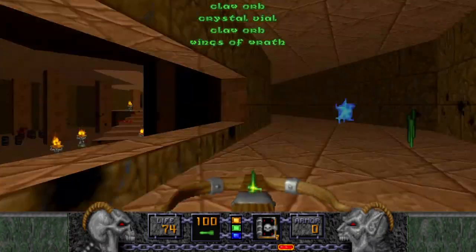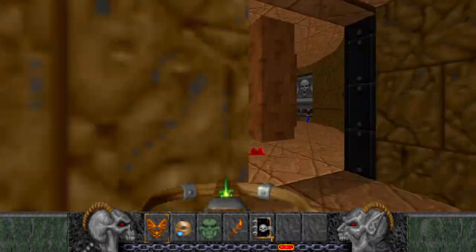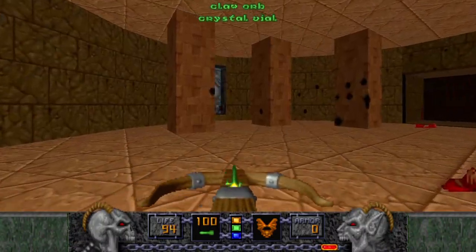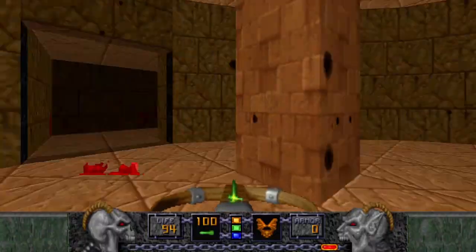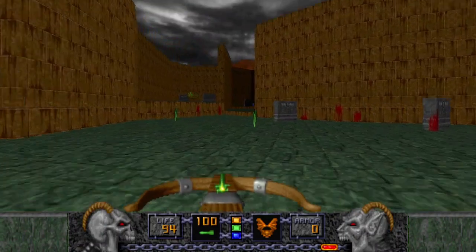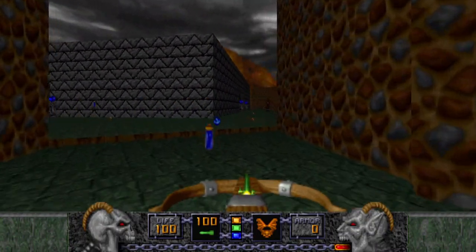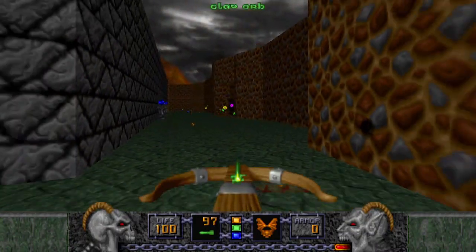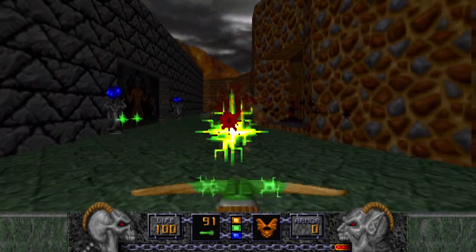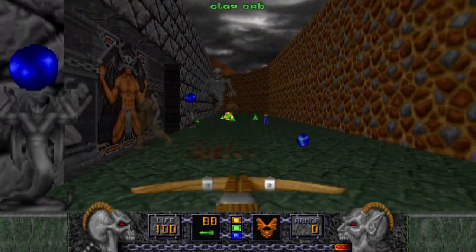Now we're over here at the secret area. That takes care of this area. We need to heal up, and we already have the secrets. All that remains are some items at the end. Now we go back to this area that we rushed to at the beginning — there were the Disciples. There are some Golems too. Looks like infighting took care of everything.